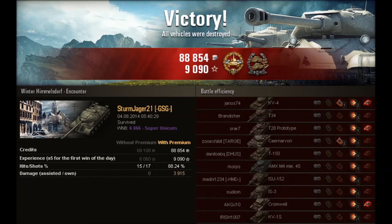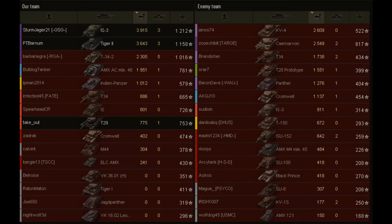That was a really good game. As you can see, we got 88,854 credits and 9,090 XP — it was a x5 XP event though. We got 3 kills and damaged 10 tanks. We also got the High Calibre medal and the Confederate medal, which is really nice as well. I'm at the top of our team, and the Tiger-2 is not far behind — he had a really good game. His actions in stopping the cap proved crucial to winning the game.